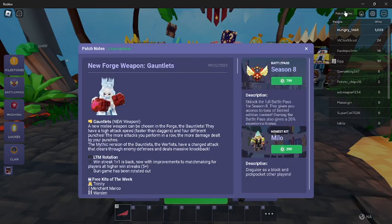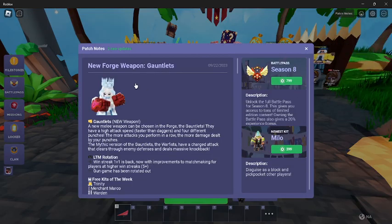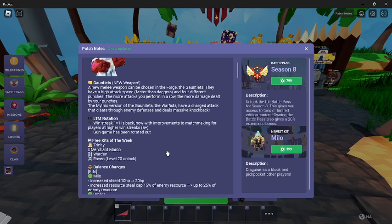Roblox Bedwars just had a new update, and let's read the update log. There's a new Forge weapon: Gauntlets. They have a high attack speed, faster than daggers, and four different punches. The more attacks you perform in a row, the more damage dealt by your punches. The mythic version, the Warfist, has a charged attack that clears through enemy defenses and deals massive knockback. Sounds decent.